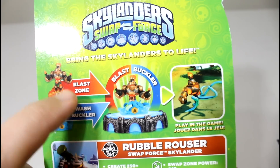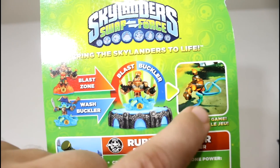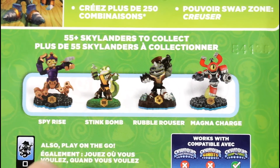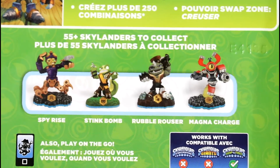On the back it demonstrates Blast Zone and Wash Buckler being put together to make Blast Buckler and what he may look like in game. It has a little screenshot of Rubble Rouser in game and also shows other swap characters, which is Spy Rise, Steep Bomb, Rubble Rouser, and Magna Charge.